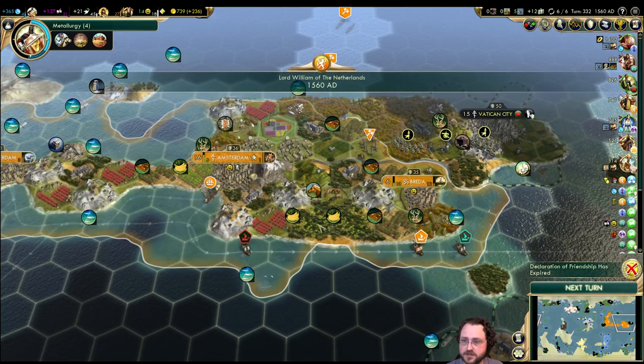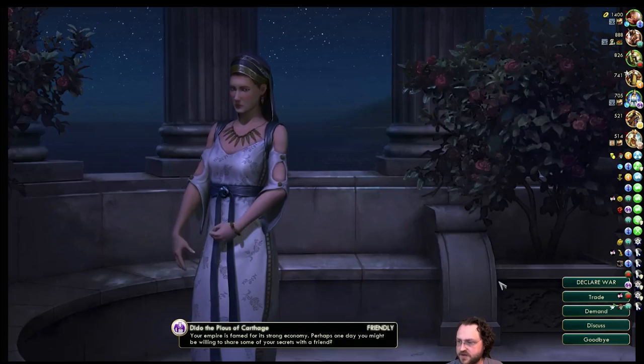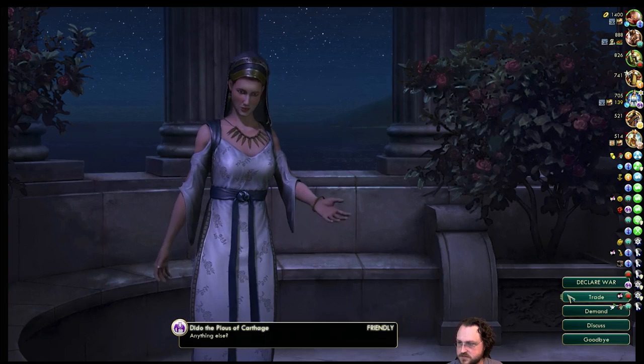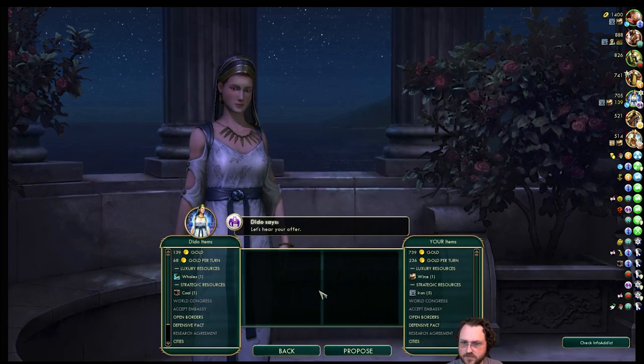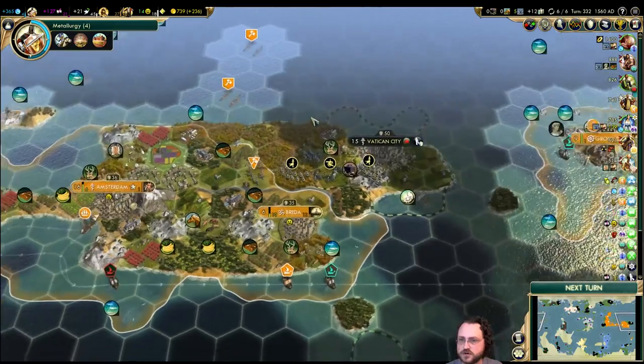The worker will not chop down the jungle — I have that disabled, so that's fine. I want to keep up my friendship with Dido — excellent. A research agreement is going to mature in 24 turns.